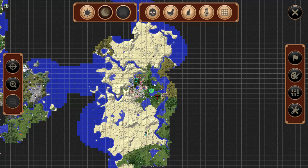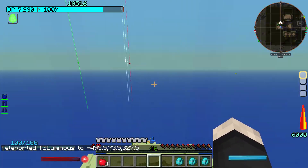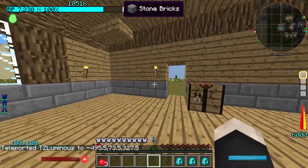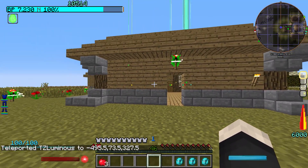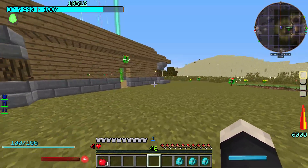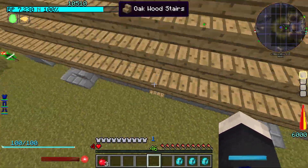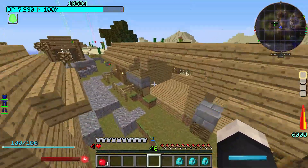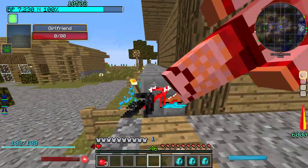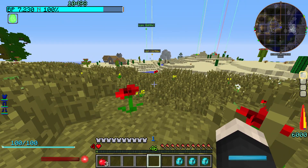We're going over to the other place just to show you guys what's been going on there. My old home is in green and nothing is here now, but there was a creeper attack while I was gone. I did this off screen — I was gonna surprise you guys but I decided to move. They blew up right there and did a massive attack on this house.